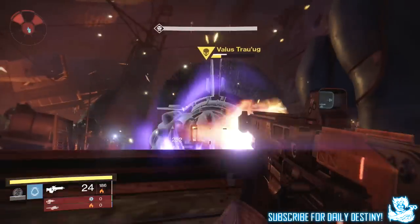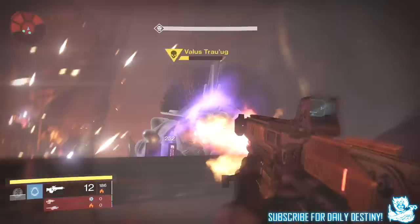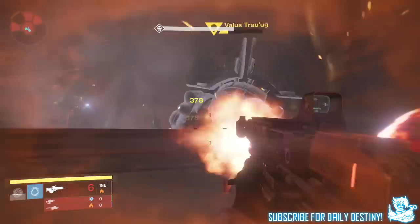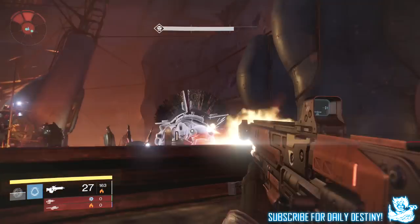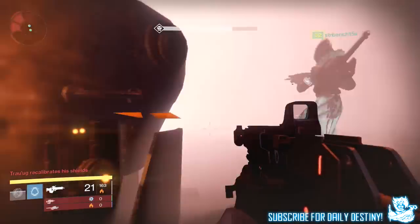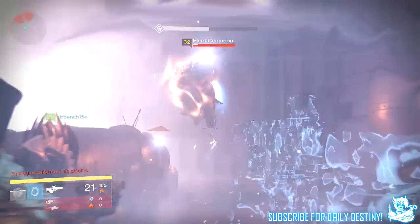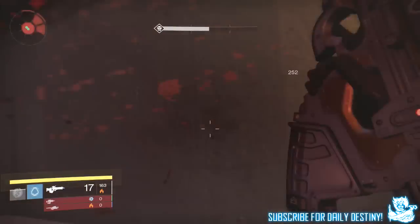Come May 19th, grab a few friends, head to the Reef, start Prison of Elders on level 32, and try this out. I wouldn't say this is a cheese whatsoever — like I said at the start of the video — you can still die in this position, it's just that the boss can't get you. But getting to the boss on level 32 Prison of Elders is hard enough, trust me.